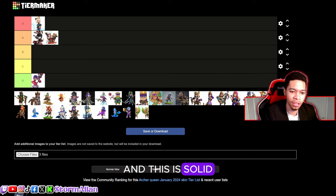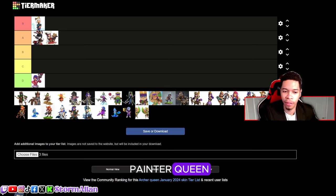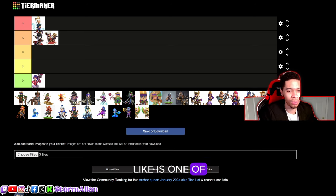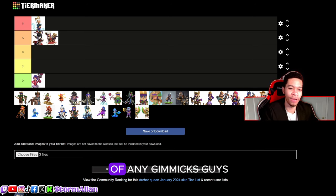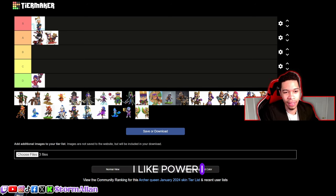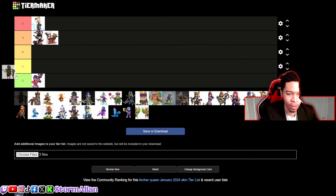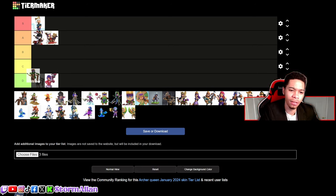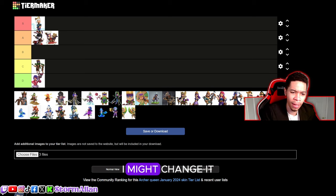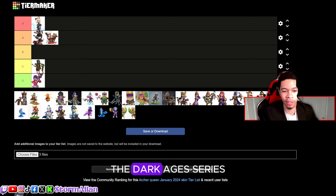We got the Painter Queen. The painter series is one of the worst series — I hate when they do gimmicks with the heroes. I'm not a fan of any gimmicks. I like power. I'll go with C tier for now. We got the Dark Ages Queen — arguably the best skin in the dark ages series, so I'm gonna put it in A tier. I actually like it more than the Jolly Queen.